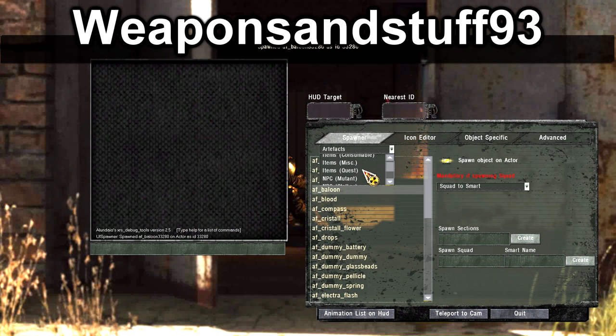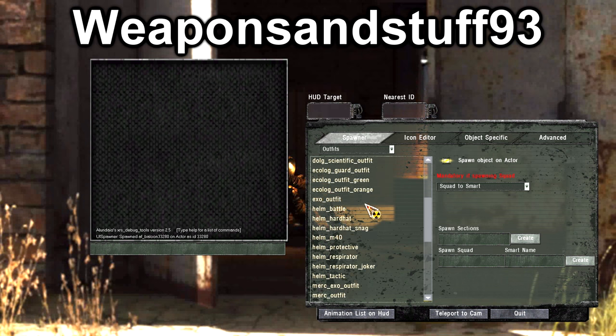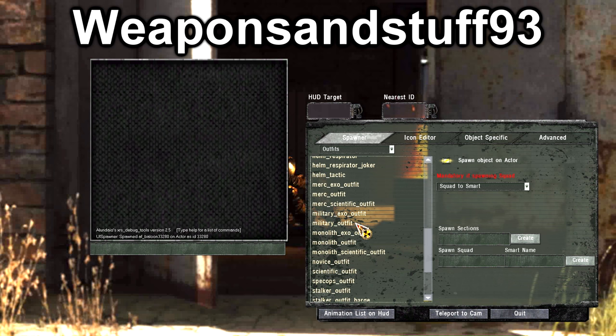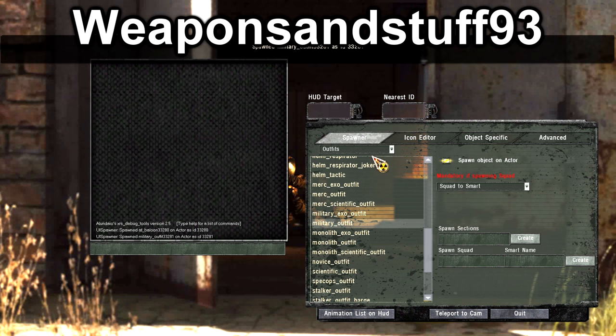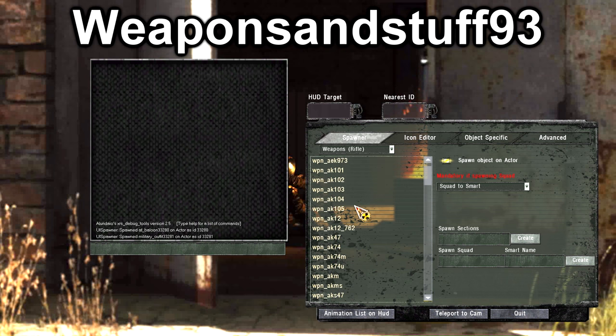From the debug menu I can give myself any item from the game and spawn stuff in. I'm going to give myself an artifact with an anti-radiation effect, an armored suit under the outfits layer, and then use the weapon section to give myself a rifle.